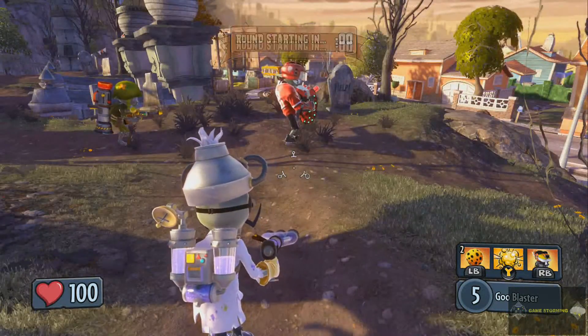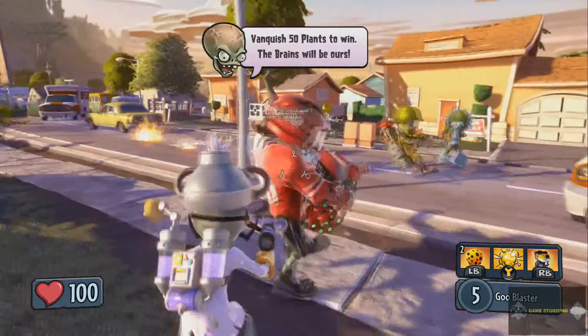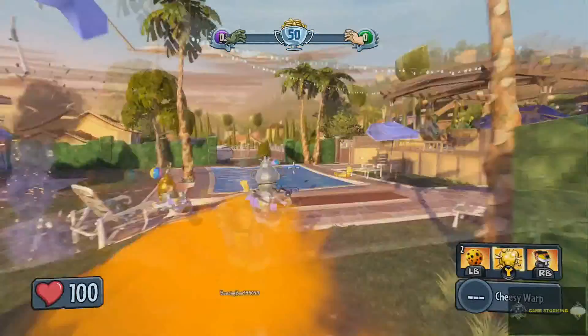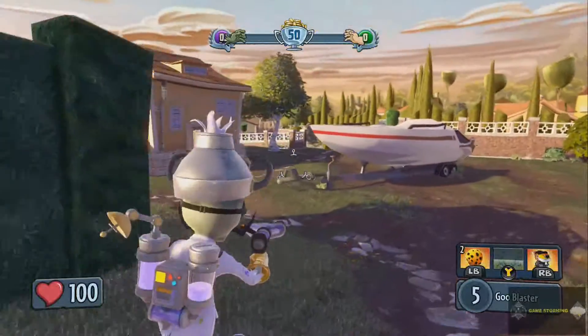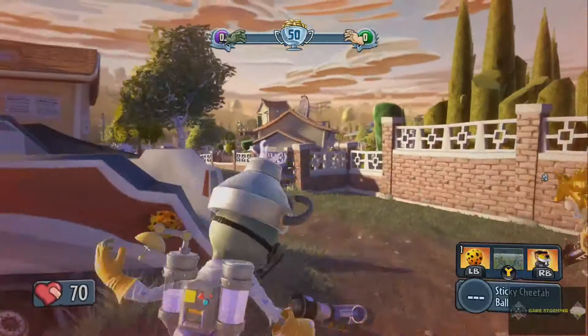What is up guys, it's GameStorms here with some more Plants vs Zombies. In today's how-to video we are going to be playing as the Scientist zombie, who I want to say is actually one of the toughest characters to use in the game — probably the toughest character to use on the zombies side, just as the Chomper is the toughest to use on the plants.